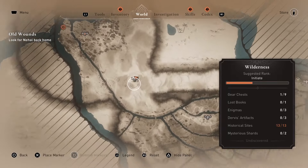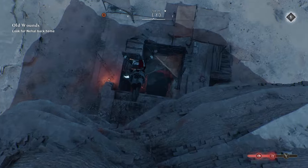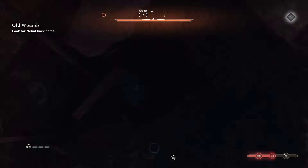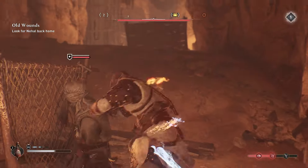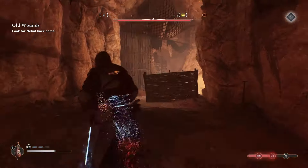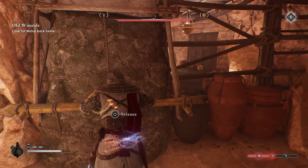The second chest is located in Durkirigalzu. Jump into the hole in this area. There are a few enemies here that you will have to take out, so be prepared. Move this barrier so you can get the explosive inside.